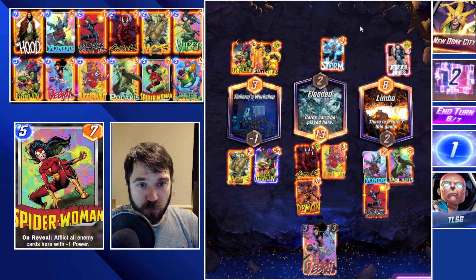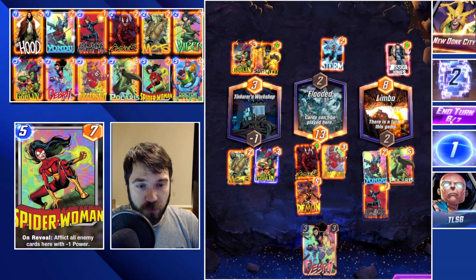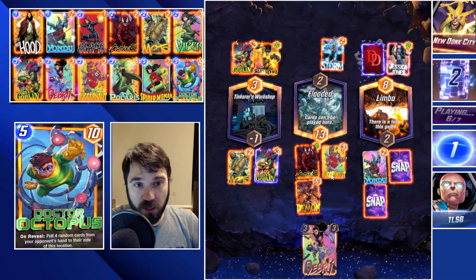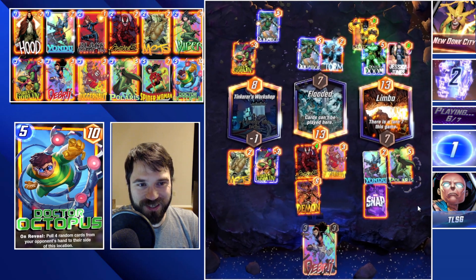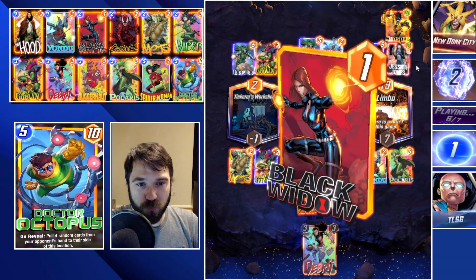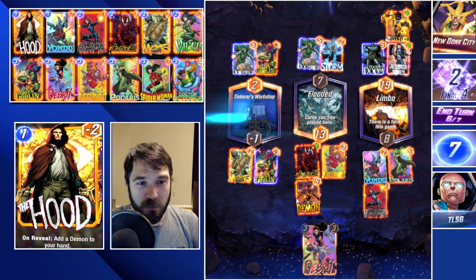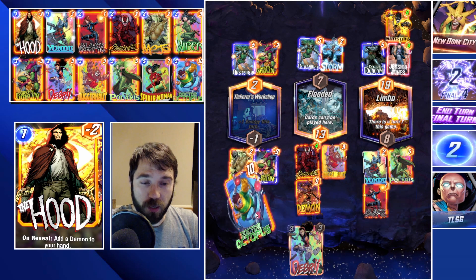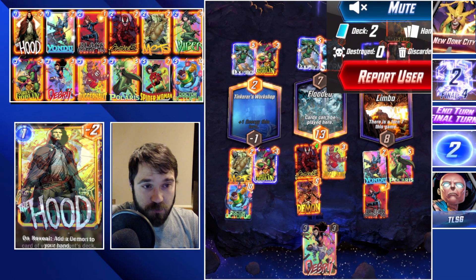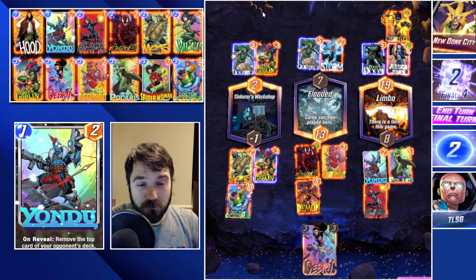I think we're going to use Polaris to pull their Sunspot over, and drop Black Widow as a way to make sure they don't draw on that final turn. We're going to need a little bit of luck in Tinker's Workshop. They do have Dr. Doom — interesting. Now they could do an Odin to re-trigger it, which could be pretty bad. We would still win this location, but the other one is what I'm concerned with.